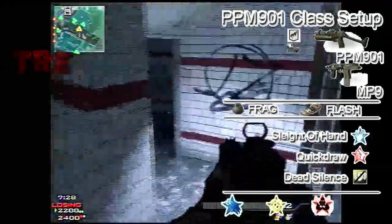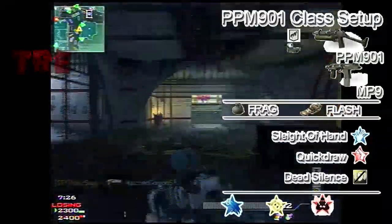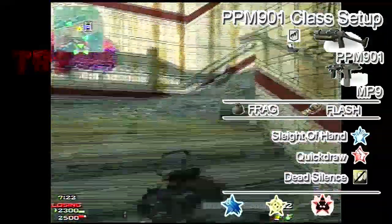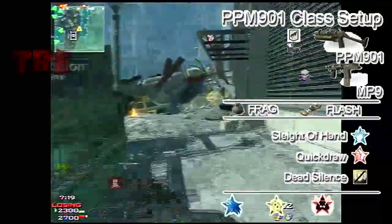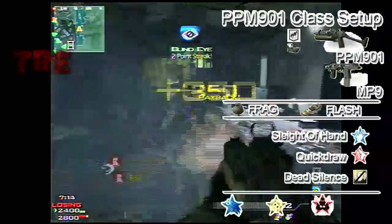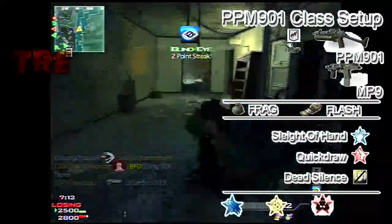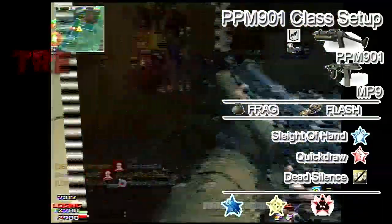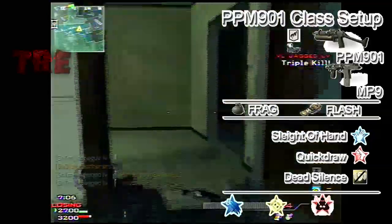Quick Draw, just because you'll be sprinting a lot with this gun if you're trying to rush — you'll want to be able to pop up your sights quickly. Then our last perk is Dead Silence, just so when you walk behind someone they won't hear you. A lot of people in this game use Dead Silence, and people with it are really easy to catch.